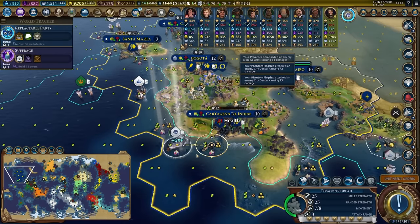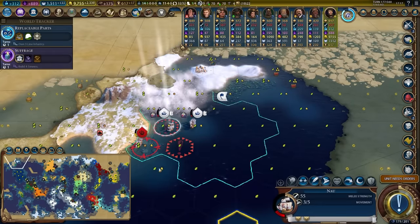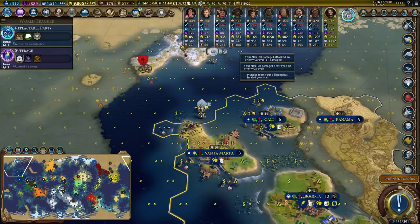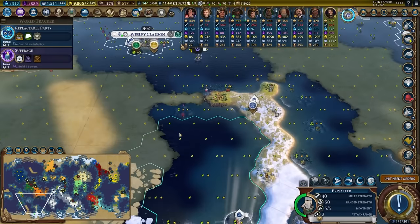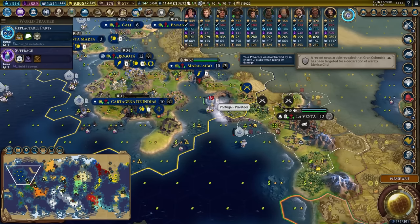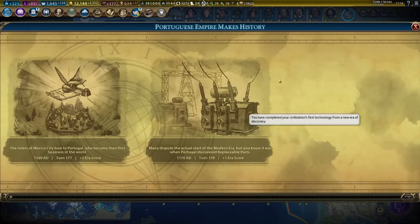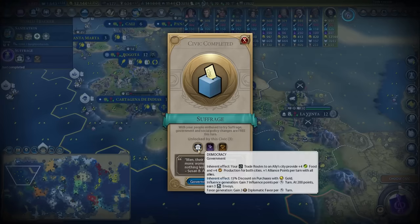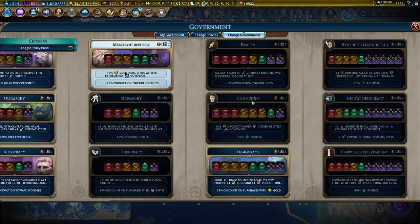We can wreck this city and continue to coastally raid. Oh, there's a blizzard — that's actually really bad. Can I get this kill? Just about. Coastal raid this, we'll get ourselves 50 gold and a heal. Some of these aren't super worth it to pillage, but the goal was to pillage and benefit. We took a pretty decent hit on our privateer but nothing too crazy — I would say this coastal raid is basically going to plan. Plus one era score for replaceable parts, which upgrades our pastures and farms.